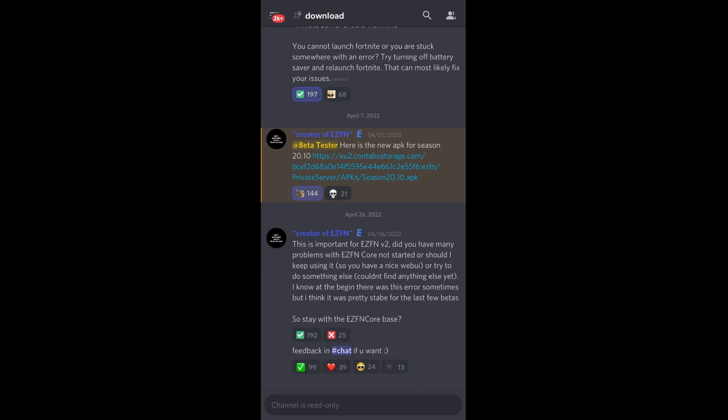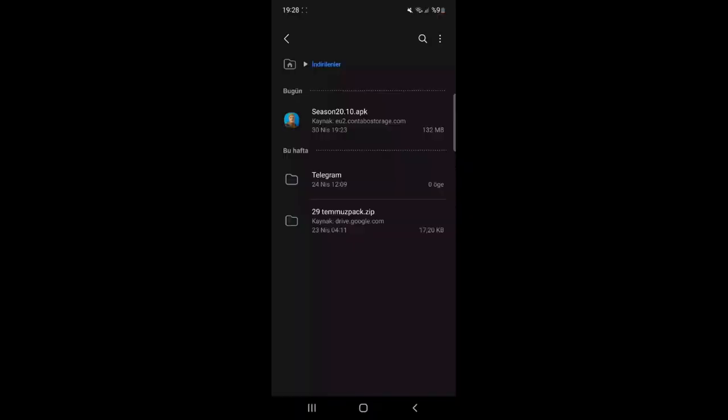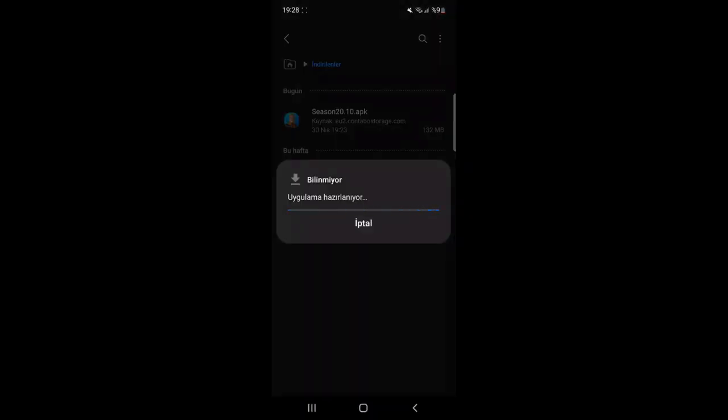If you're watching this video later on, you might get a different link. After you've downloaded these two links, just install the two apps onto your device. You can see the second app being installed right now, and then make sure you've also installed the other app, which is the beta app.